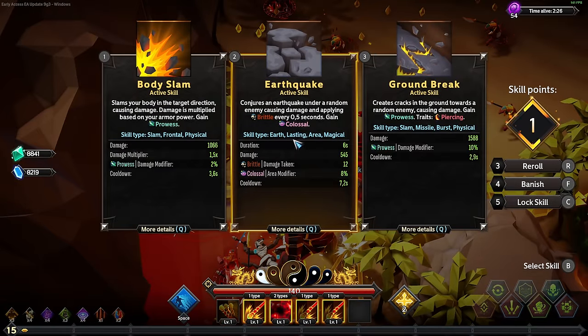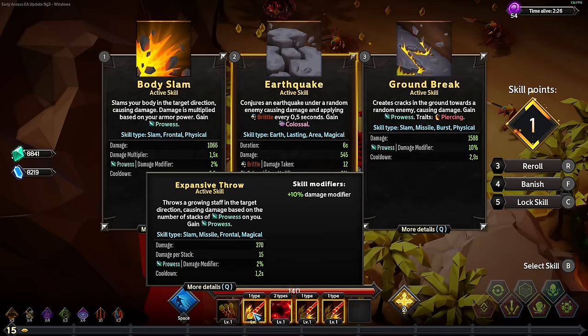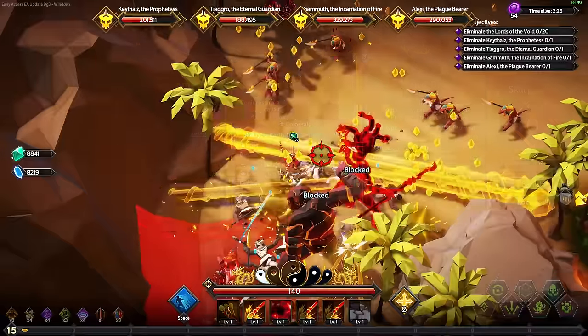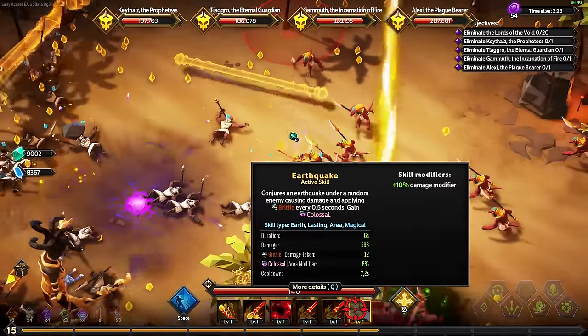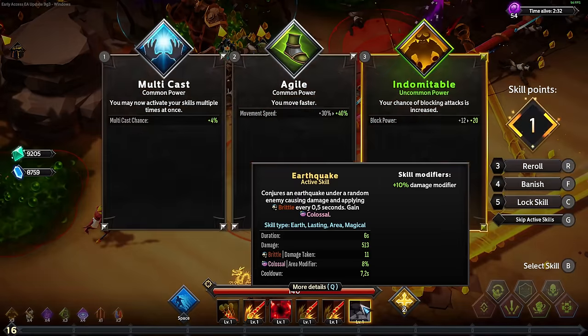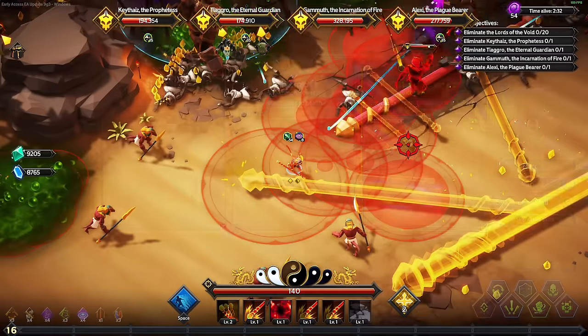Oh my god, do you see that? So this applies brittle to the enemies - that means it increases the damage that the enemies take by a flat amount. And because our weapon attacks so fast, this can be used very well. We also gain colossus which increases our area. And this is what I wanted: 7.2 seconds cooldown, one of the longest cooldowns in this game, for the earth spells - but also for being such a broken spell.